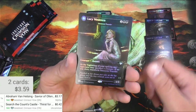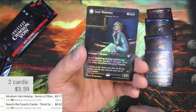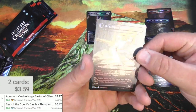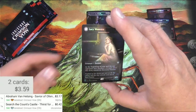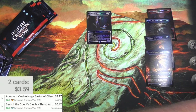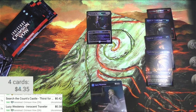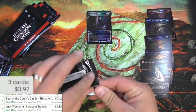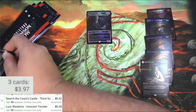Lucy — oh it's a flip one! Lucy Westenra, Innocent Traveler on one side, very cool looking art, and Malicious Invader on the back. I do like the original art for this and the flavor text that goes with it is pretty cool. The scanner gives it only 38 cents. Got all our hopes pinned on probably a Sorin.